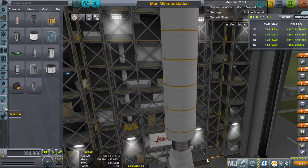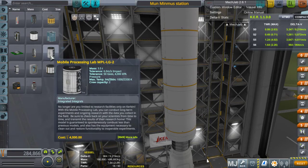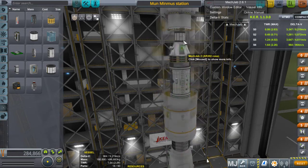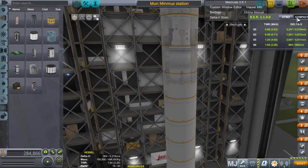Alors, le labo de recherche, juste pour information, on le trouve ici. Ça permet de stocker des données, de les traiter, et d'envoyer des points de science sur Kerbin. En général, bien utilisé, si on le pose sur Mun ou Minimus, ça rapporte pas mal. Mon vaisseau est déjà en orbite avec un scientifique dans chaque laboratoire.